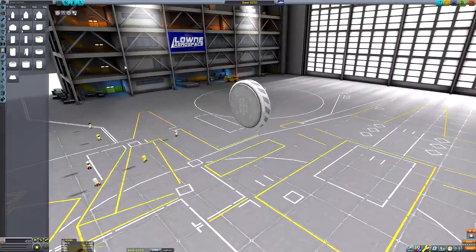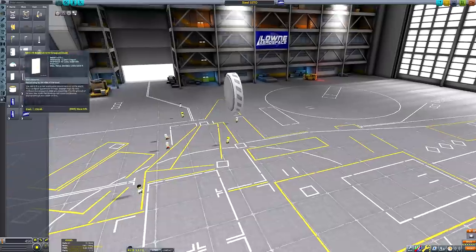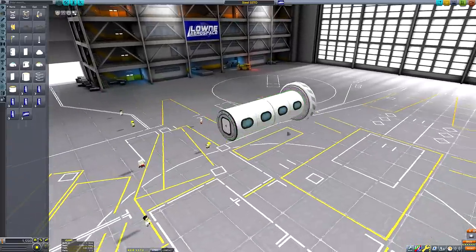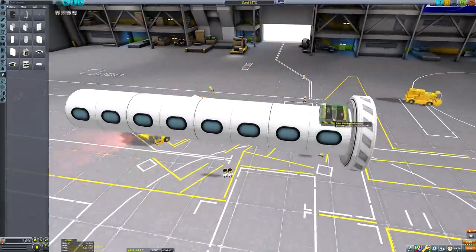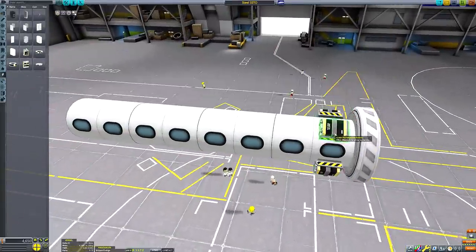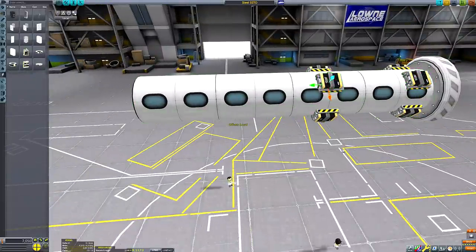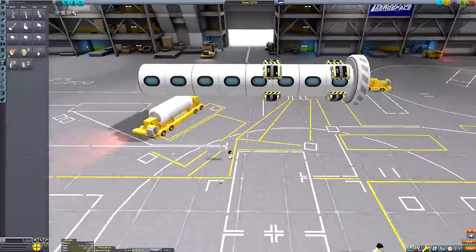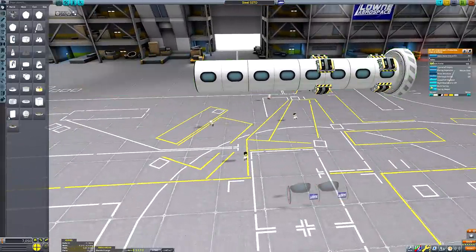Today our journey begins once again in the spaceplane hangar, as this week I decided to try my hand at making an aircraft out of stainless steel by using the new stainless steel fairing colour added with the 1.10 update. The fuel tanks and engines can't be fabricated out of steel, so I'll be constructing the vessel out of Mark 1 sized pieces and then encasing as much as I can inside a 1.875 metre fairing.